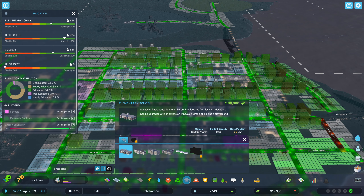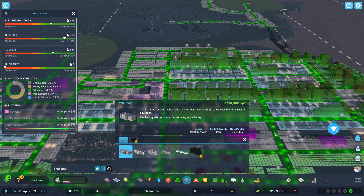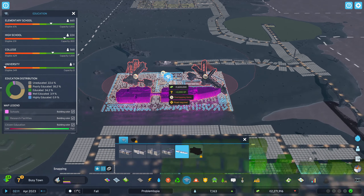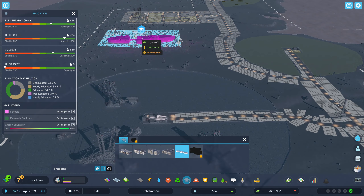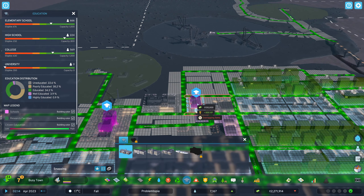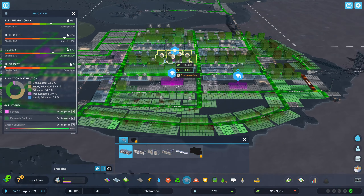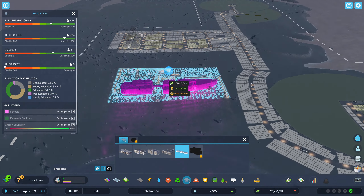Not enough customers — what a joke. Let's add an elementary school. I'm going to slow things down a little bit. Technical university, obviously. That is — woo, that's big! We're definitely going to have to put it out this way somewhere. Let's get a school going for the meantime. Everything's covered, so actually I don't think we need a new one. Let's just build the technical university.